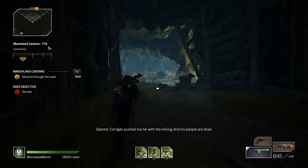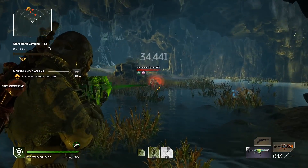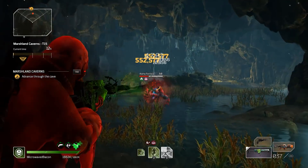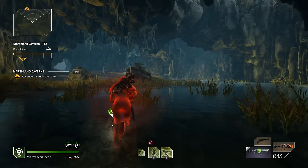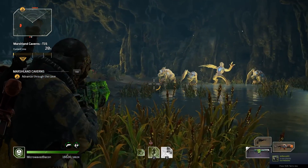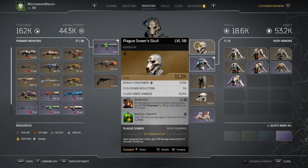Welcome back outriders to another legendary showcase. This time we're looking at an armor set — this is the Plague set, known for generating stacks for defense based on your toxic spread. It's supposed to synergize with the Blighted Rounds. Let's take a look at it.